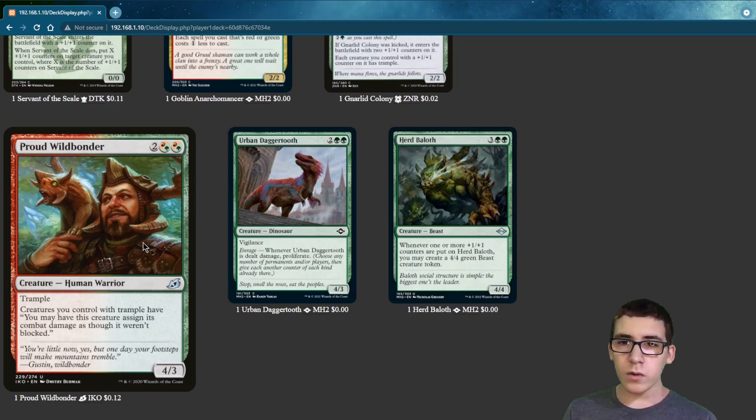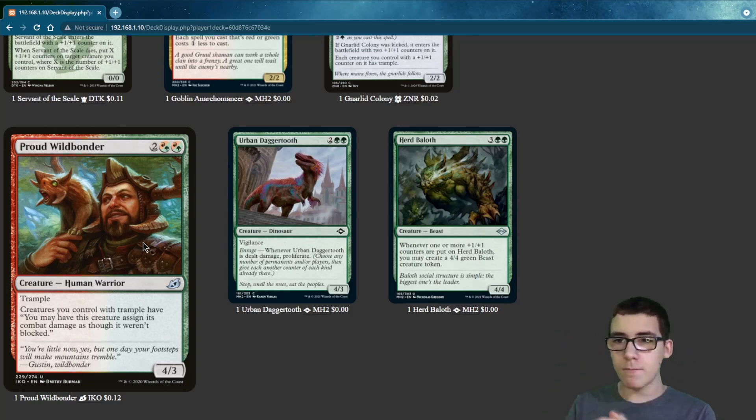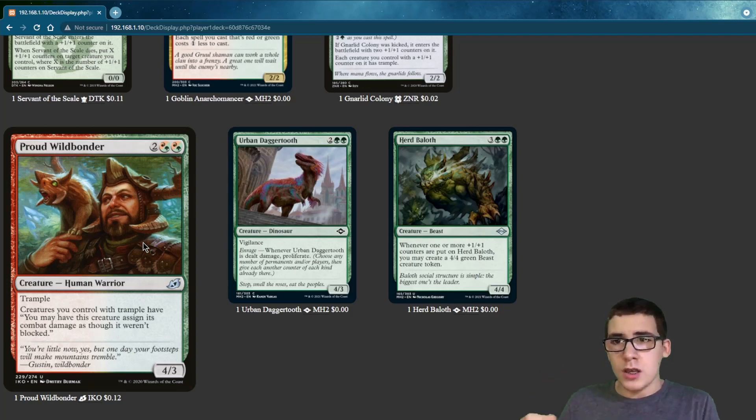Browd Wildbonder was also one of my privy cards — you can see that right up here. We have a lot of Trample in here, and creatures with Trample can deal all of the damage into your opponent.